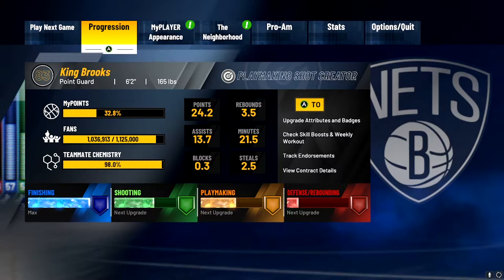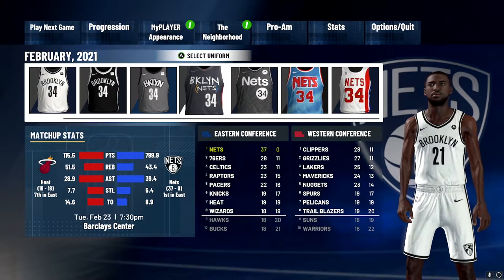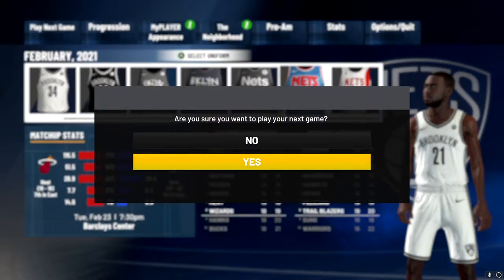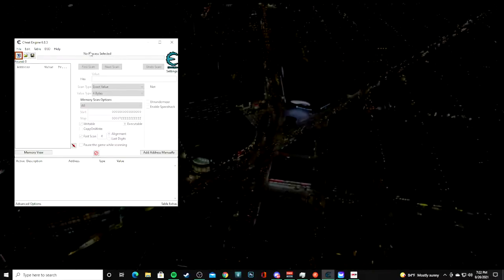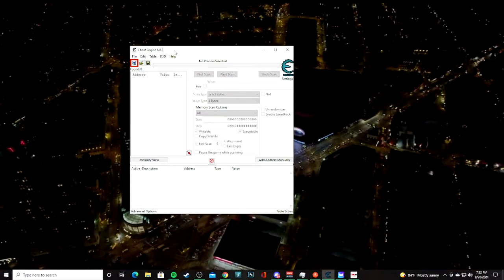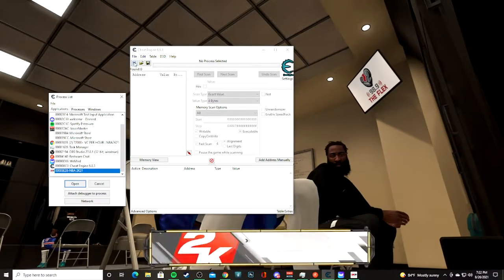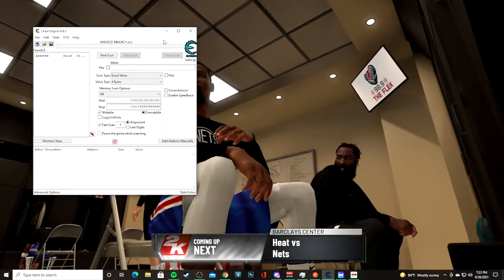Don't touch anything with this mod on — don't go to the neighborhood, don't go online. Just stay offline and go through the game. Whatever pop-ups or animations you have, just go through them. Make sure it's on five minutes and Hall of Fame. You can connect WeMod at any time, really — the best time is right before you start your game. Go through this.